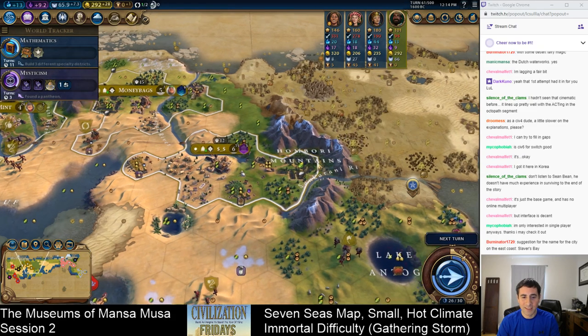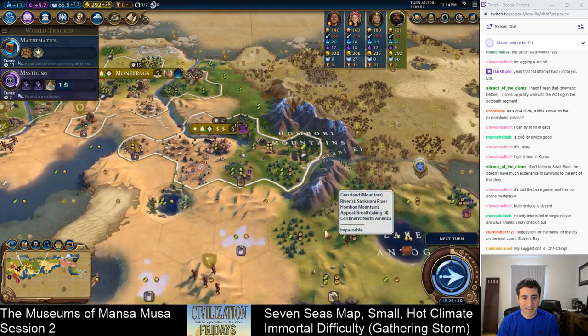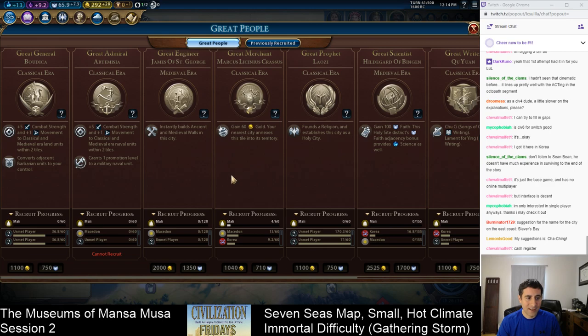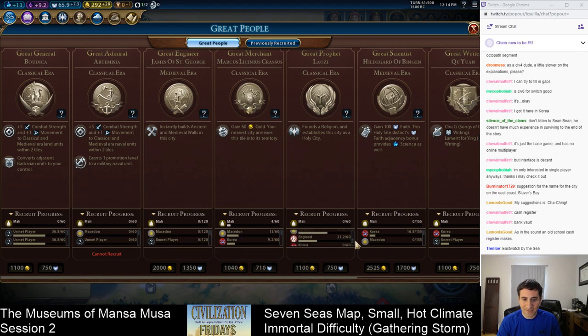What I would want to do is chop. I have two forests I could chop into a Petra build with Magnus, and that would knock out maybe like half the wonder. I also wanted to do a quick check of the great person screen — note that some of the AIs are already pursuing a great general. Note the fierce competition for great prophets.